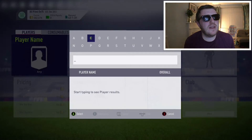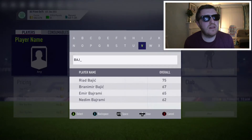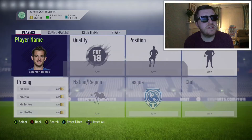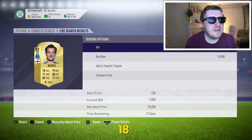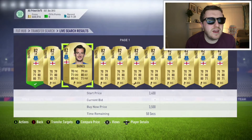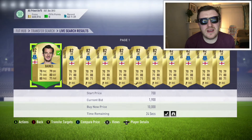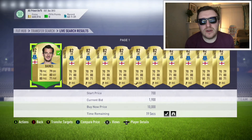I think Baines might be a good shout — Leighton Baines, right now there's one there for 1,900 coins. Good high-rated full-back. If there's a general Premier League squad that's, say, 83-rated or higher, you can actually double your coins if you've got a couple of them for 2,000.